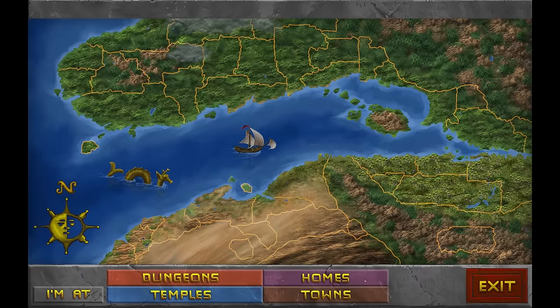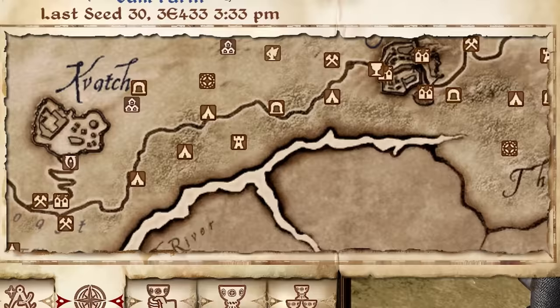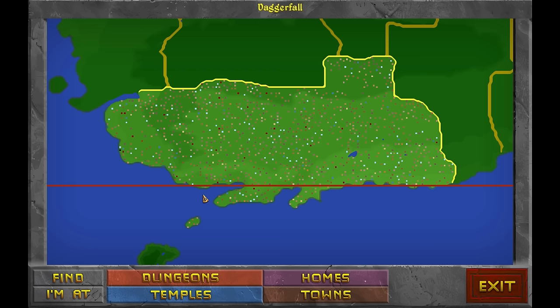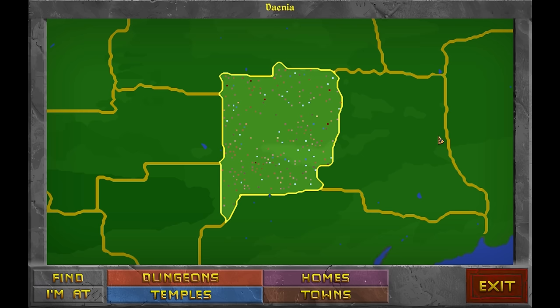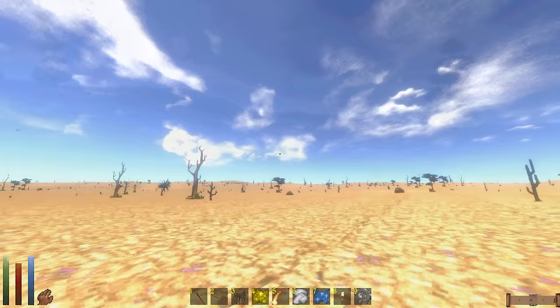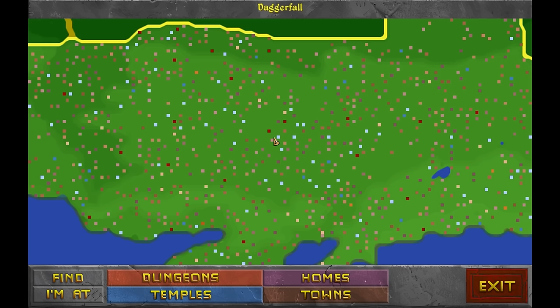Now I'll move on to Daggerfall's setting. If you thought the sheer size of Morrowind, Oblivion, and Skyrim's worlds was breathtaking, then Daggerfall's map will make you asphyxiate. You could easily fit all three of those worlds inside of Daggerfall's and they would only occupy a small space on the map. During development, Bethesda procedurally generated the vast majority of Daggerfall's world, and its scope is mind-boggling. The map is reportedly over 160,000 square kilometers and has more than 15,000 locations.